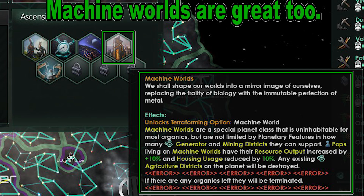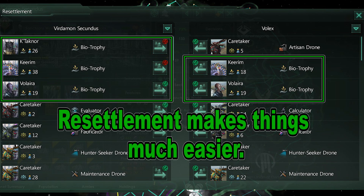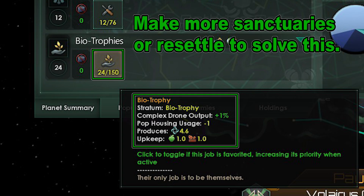Every so often, in between other tasks, build sanctuaries on your worlds. Make sure you have resettlement allowed so you can move your Biotrophies around. You will need to do so when your sanctuaries get too crowded — make more and then resettle your overcrowded Biopops to empty sanctuaries. Warning: if you do not have adequate sanctuaries to house your trophies, you will take a massive stability loss. You can fix this easily by either building a new sanctuary or by resettling them to another world with empty sanctuary slots.